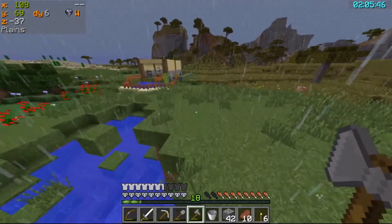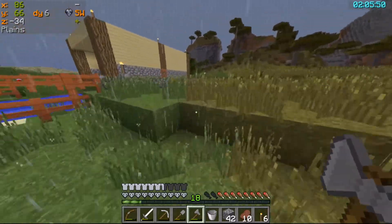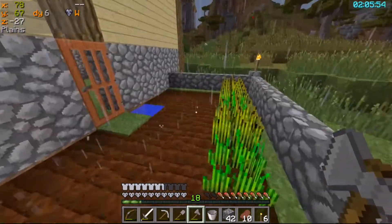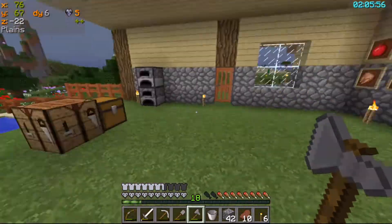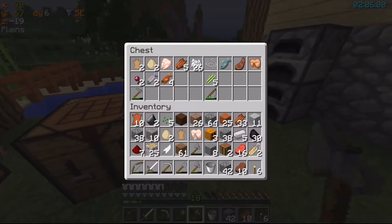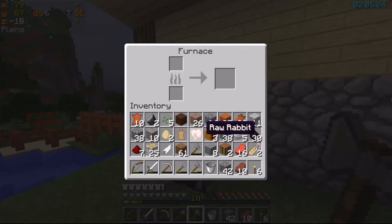There's my little home. Wheat's growing nicely. Home again, home again. Now, food items — I've got another rabbit that I can cook. I've got some iron that I can cook in here as well.